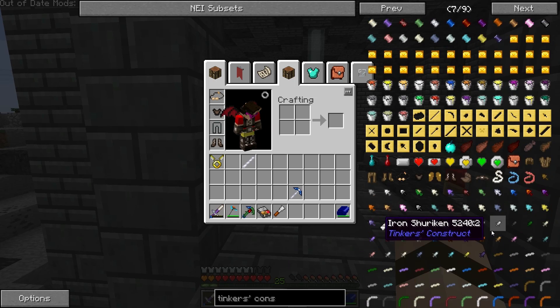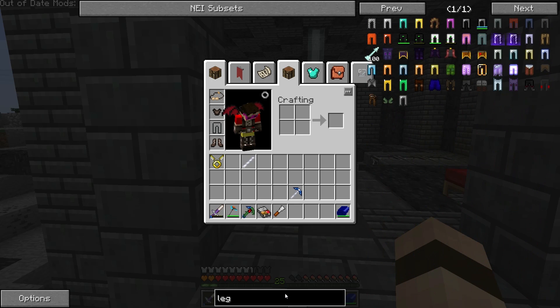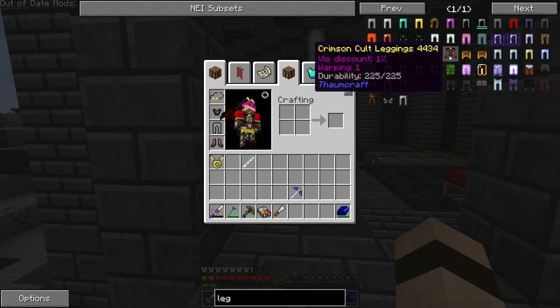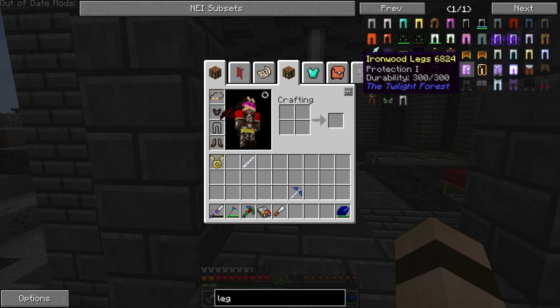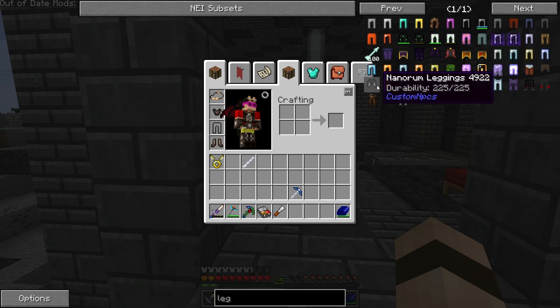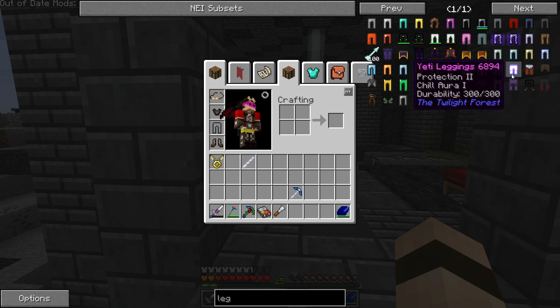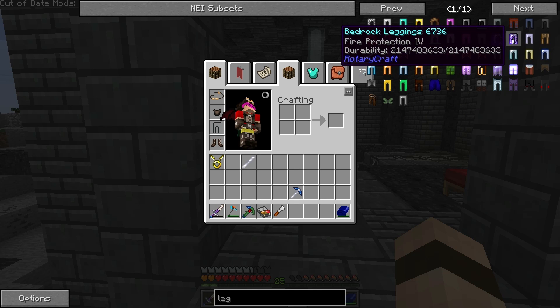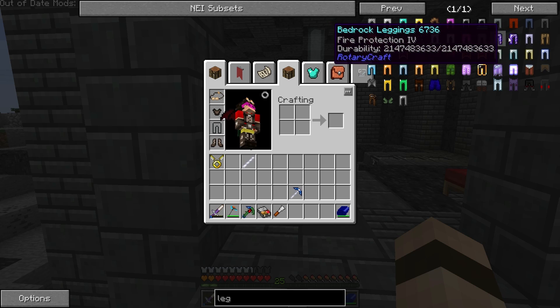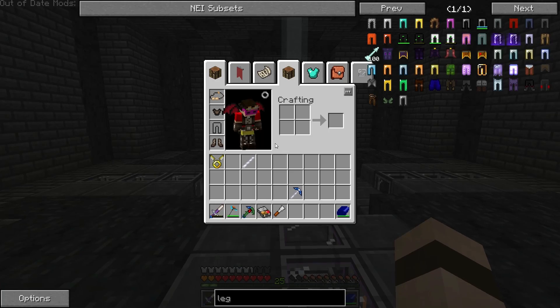I don't know what other kind of legs we can make. Let's just look up legs. Crimson Cult leggings — that's from Thaumcraft. Ironwood, there's a protection one on that. Full Emerald leggings. Hardened leather leggings. Yeti leggings. Bedrock leggings — that's a lot of durability with fire protection. I figured with bedrock it would be more just normal protection. I think we'll just go legless — or pantless — at the moment.